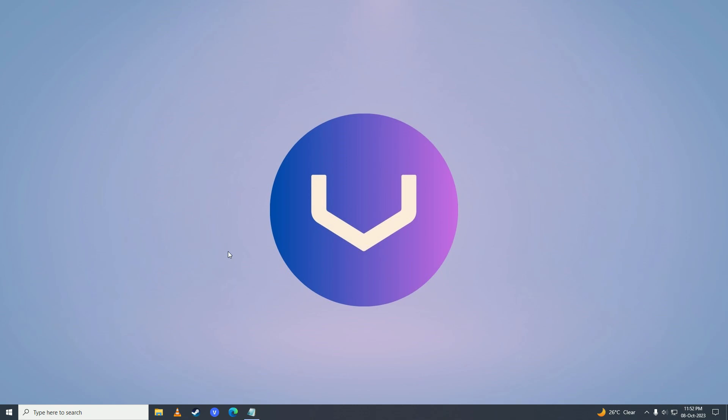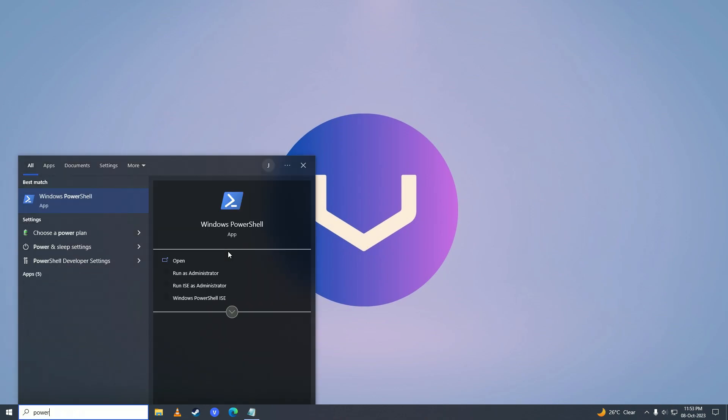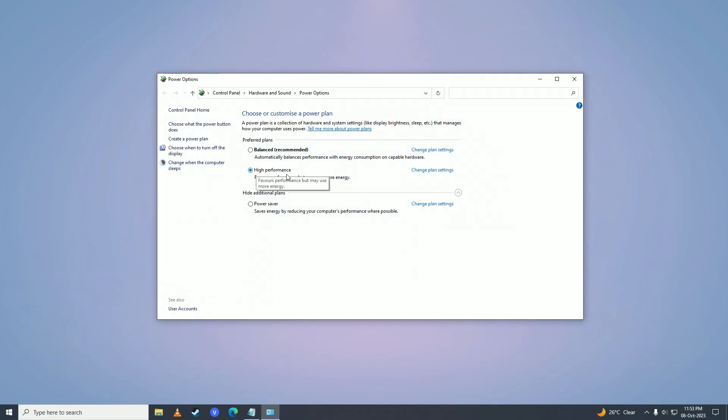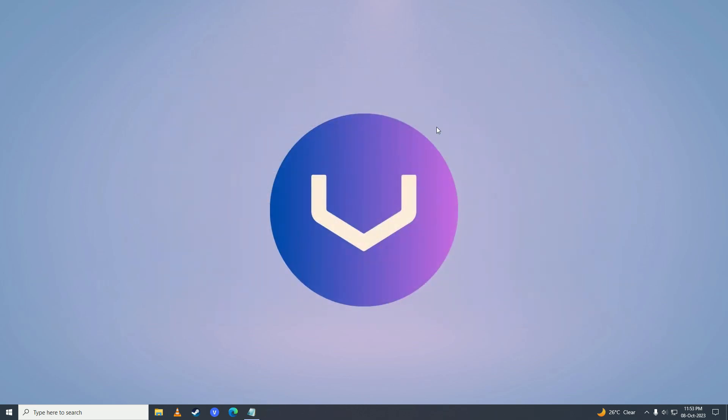If it still doesn't work, then make sure that your computer is not on power saving mode. You can check that by opening up the start menu and writing power, and click on choose a power plan. Make sure that it is set to high performance or ultimate performance on your computer, and then try and see if the game works.